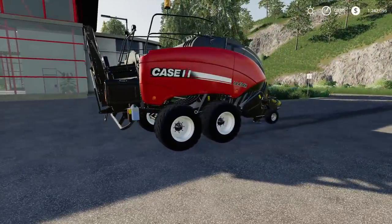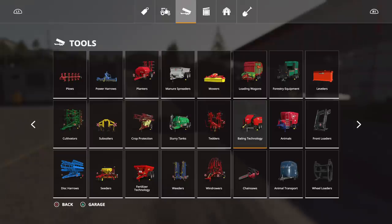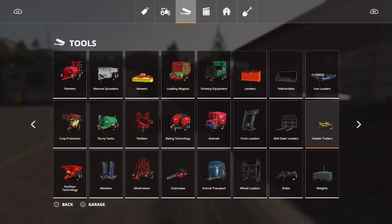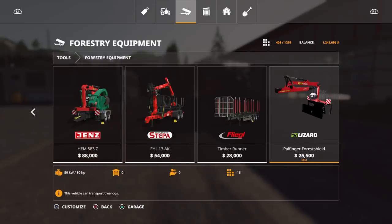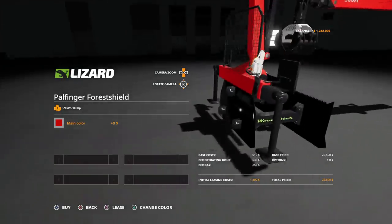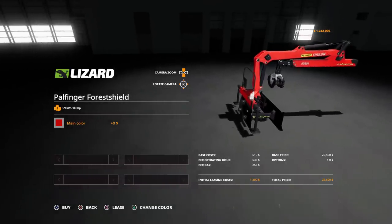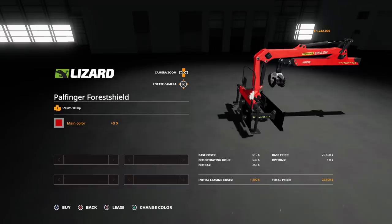Let's go over to forestry equipment — there it is, the Pal Finger Forest Shield. It's twenty-five thousand five hundred, sixteen slots, required horsepower is eighty. This vehicle can transport tree logs. You can change the color — red, orange, gel, green, blue. Let's keep it red.